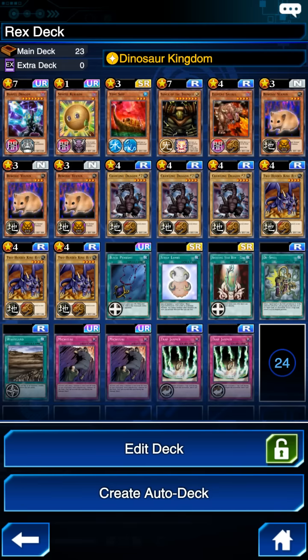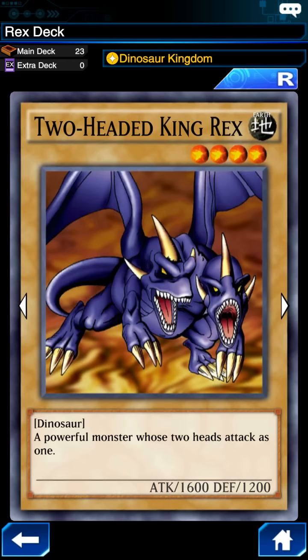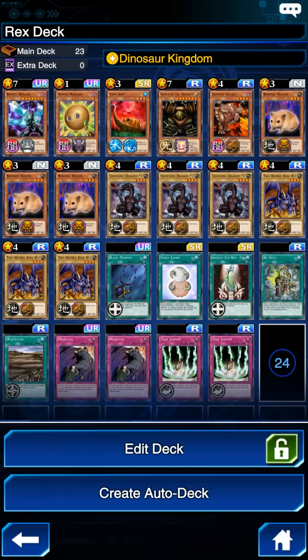The main thing that all Rex Raptor decks should probably have are three Crawling Dragon number twos as well as three Two-Headed King Rex. These guys are going to be able to get up to that 1900 attack with the Jurassic World field card, which can be very overwhelming and powerful early on in a duel. Really what you're trying to do with the Rex Raptor deck is overwhelm your opponent early and often to just overpower them.